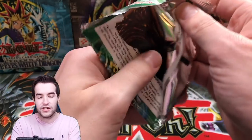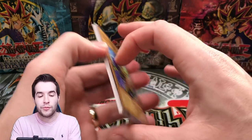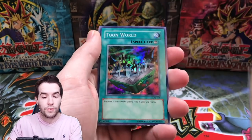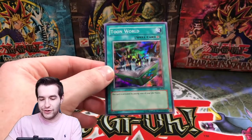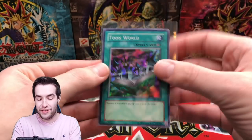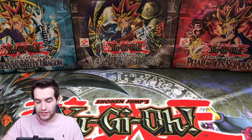Everything is cold, but now we're into the Spell Rulers — we're gonna hit LB eventually, we're gonna pull Blue-Eyes and it's gonna defeat the Charizard. Let's just say this now: if we pull Blue-Eyes and we pull Charizard, Blue-Eyes wins. Psychic Kappa, we got the Labyrinth Wall — Toon World! We finally hit something good. Toon World, super rare — that is nice, that's a good pull, that's very good.